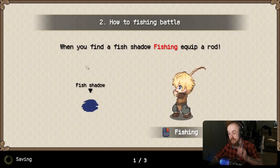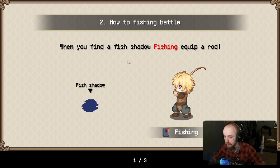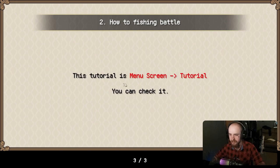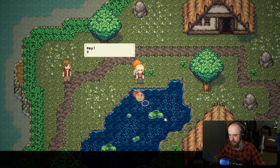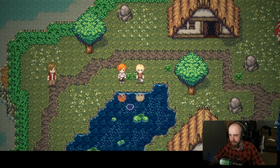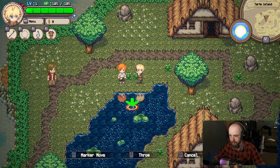When you find a fish shadow, fishing — equip a rod. Aim the marker at the fishing shadow and throw. This tutorial is in menu tutorials. You could... okay. Where are you going? I'm right here trying to... okay, there.